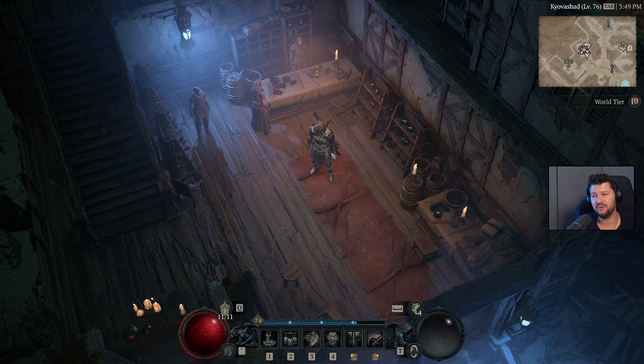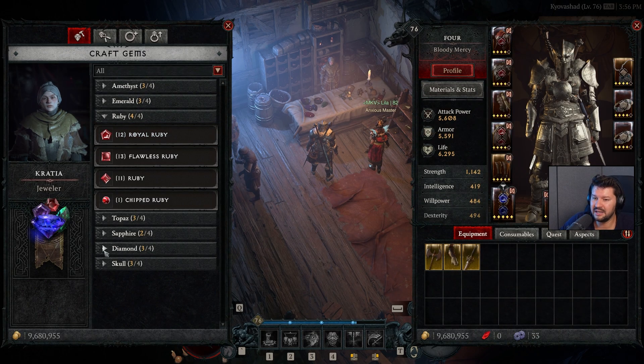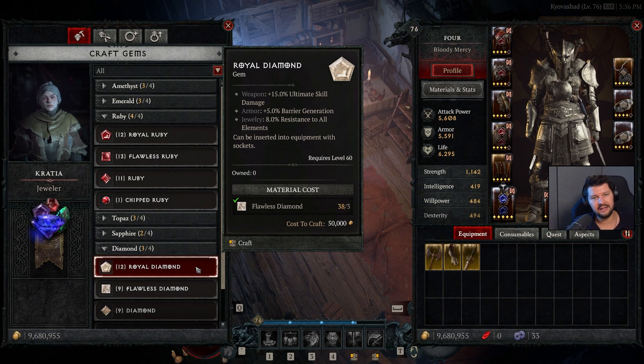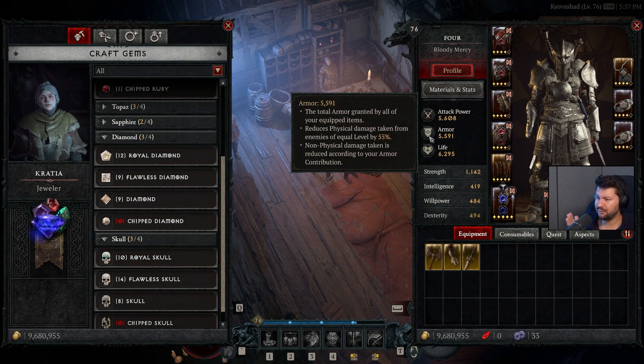To increase your survivability, focus on certain gems for your armor and jewelry. For armor, I recommend Rubies for most builds, as these increase your maximum HP — the more HP you have, the more hits you can take. Maximum HP can also boost other stats like Fortify. For jewelry, I usually go with Diamonds, as they give resistance to all elements: poison, lightning, fire. If you don't have a lot of armor, Skulls are also a good option, as Royal Skull at higher levels gives plus 250 armor and reduces physical damage taken by 55%.